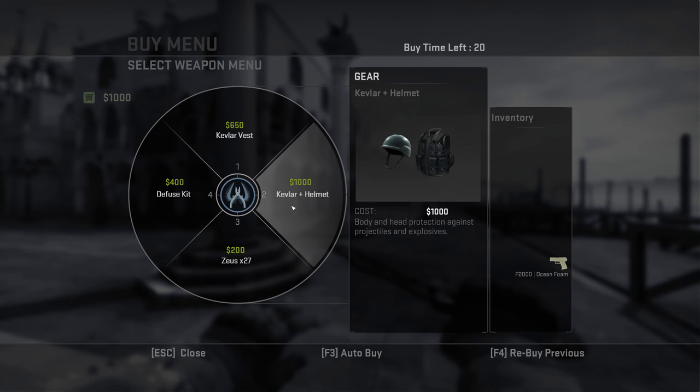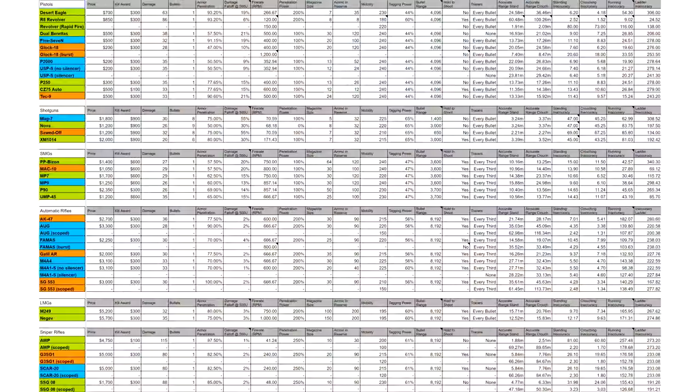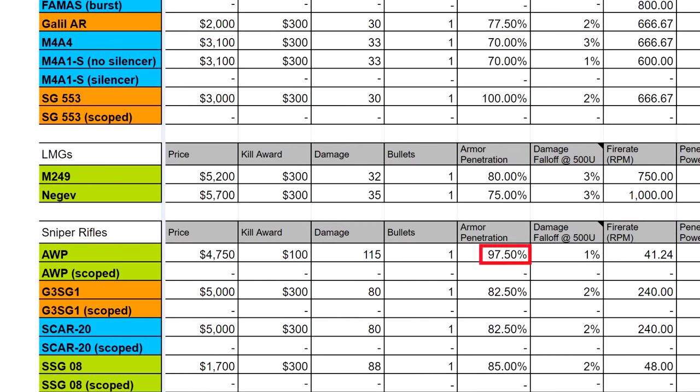Armour does several things. As expected, it protects you from damage. What percentage it does it by depends on where it comes from. It blocks 53% from a Glock, right down to just 2.5% from the orps, and absolutely none at all with the SG553.